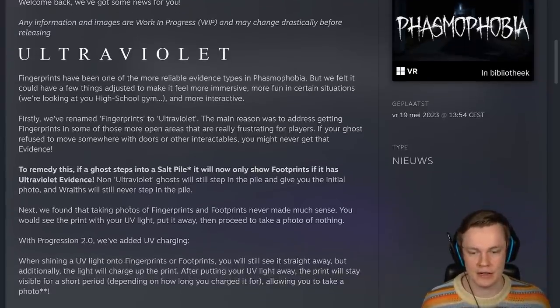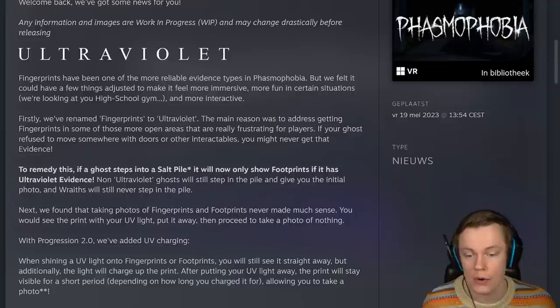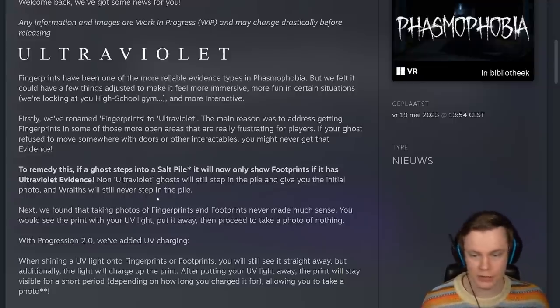A non-Ultraviolet ghost will step in the salt pile and will give you the initial photo, and Wraiths will never step in the salt pile at all. So you will only get one salt photo from non-UV ghosts.